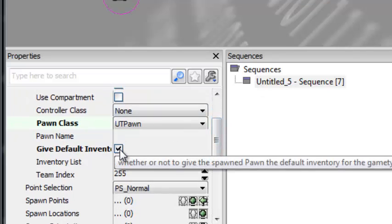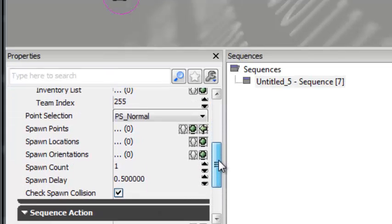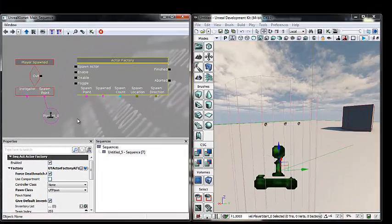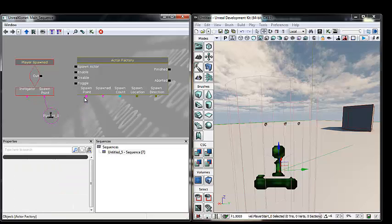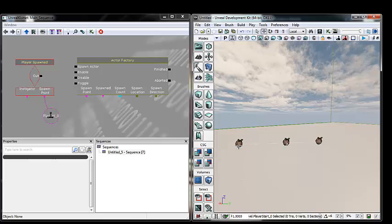Give them the default inventory, which is just a link gun. For Team Index, change to team one - players are automatically team zero. So in a UT Team Game I'll be on team zero (red) and team one is team blue, so they'll start shooting me. And last but not least, under Spawn Count, set it to three enemies. Now we need to set up the spawn points - select all three path nodes. Right-click on the spawn point variable connector and do New Object Vars using Path Node zero and all of them, so all three are set up.